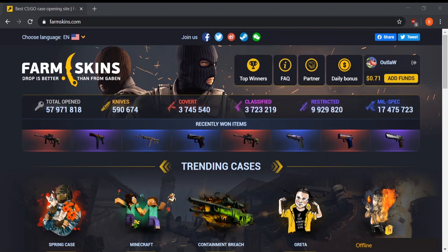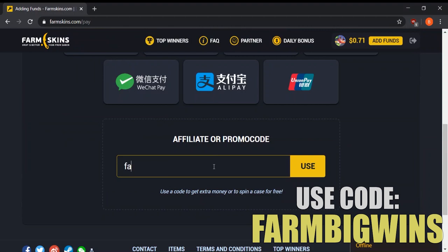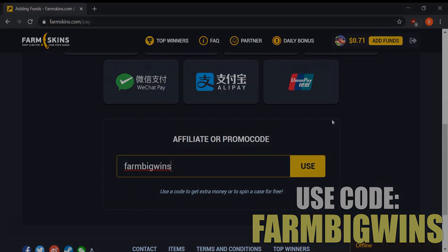Thanks so much for watching this video on FarmSkins. Make sure to use the code FARMBIGWINS by going to 'Add Funds,' scrolling to the bottom, and entering it in the affiliate or promo code field — you'll get free money as well as a deposit bonus. Join the giveaway by leaving your trade link in the comments below. Thanks for watching, and peace out!